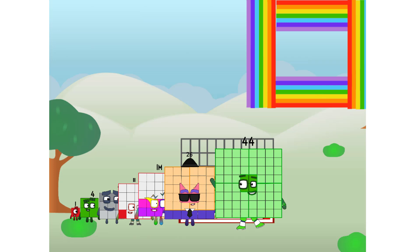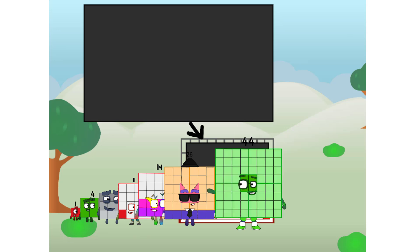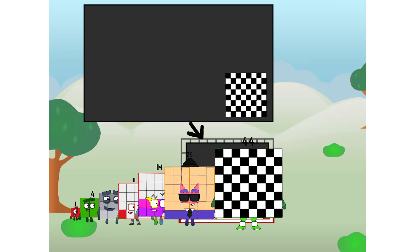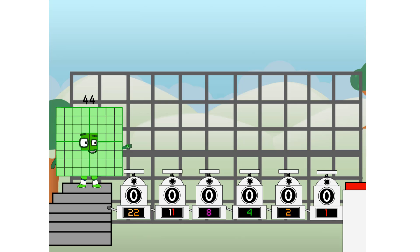There you are. I've got so much to show you. I am 44, and I can be a strong square — a chessboard, a super rectangle, eight octoblocks, or even a super cube. But today, I want to show you a little trick I call Binary Boosters.